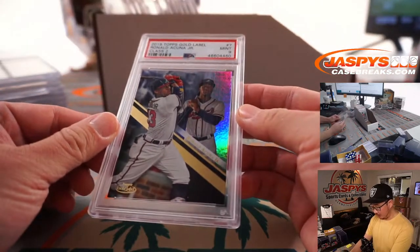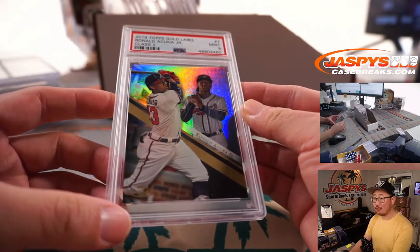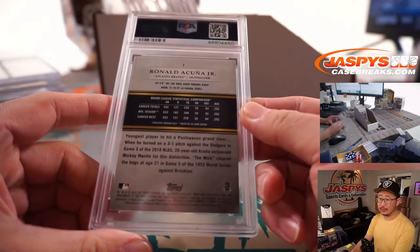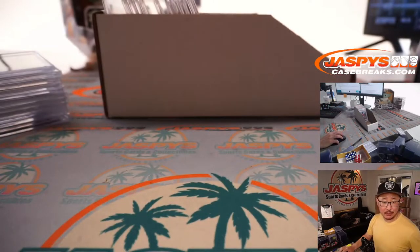Next is more Braves. 2019 Topps Gold Label Class 2, PSA 9, Ronald Acuna Jr. That's pretty sharp. I think that's the second hit for the Braves. Nick Stover with another one. Congrats.